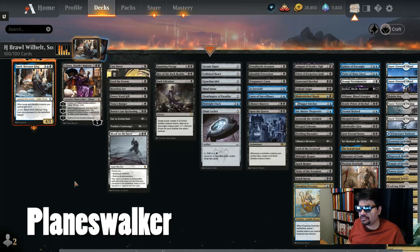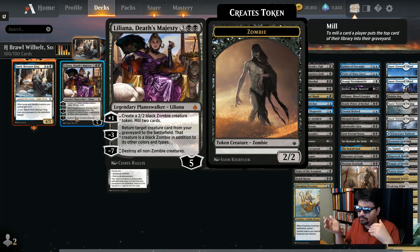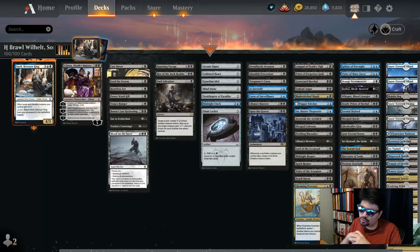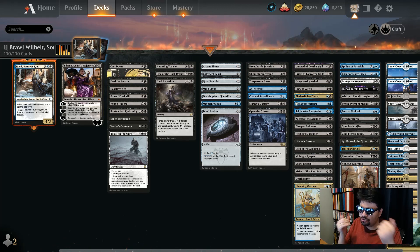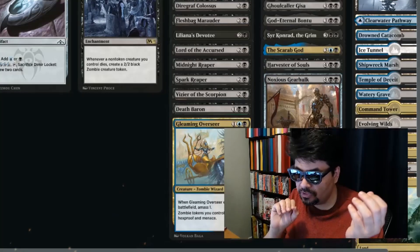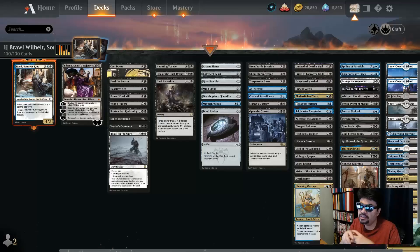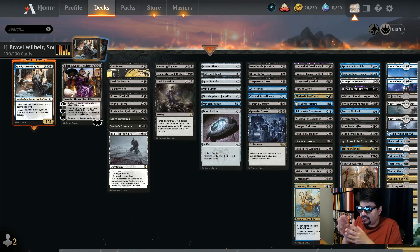We do have Liliana Death's Majesty as the Planeswalker from the original deck. She makes zombies and synergizes, so keep her in the deck. In the instants and sorceries, I've pretty much removed all of the card draw spells. In a 1v1 game, removal is more important than card draw — it's just one opponent, more cutthroat. In a four-player game you can fly under the radar drawing cards, but in 1v1 those card draw spells have been cut.